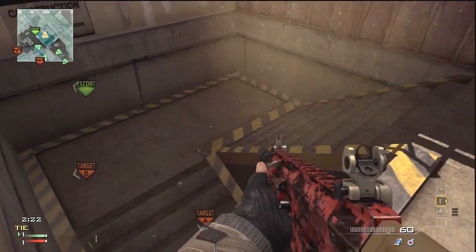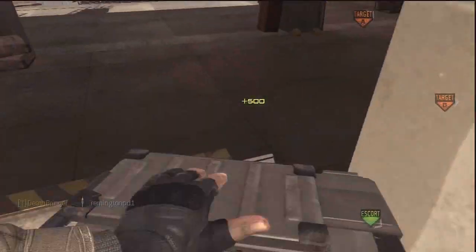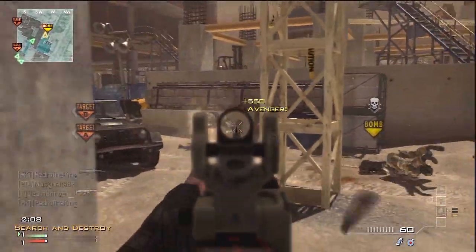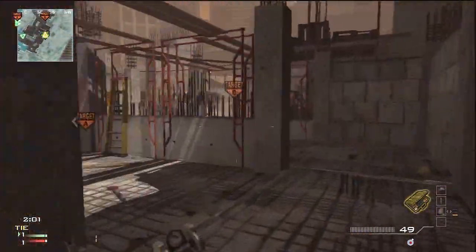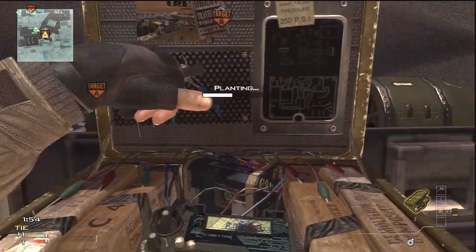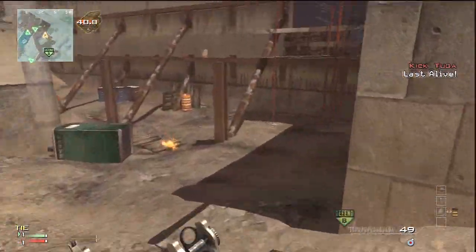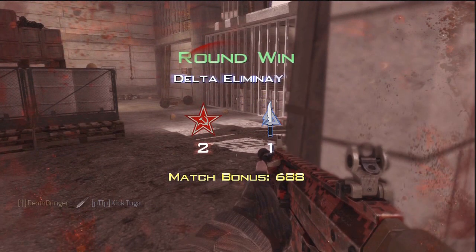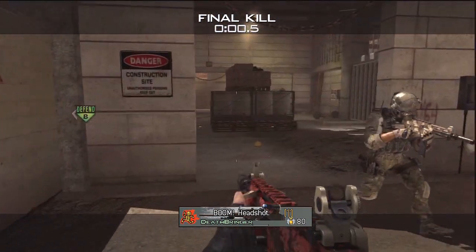The attachments I'm using on the ACR I probably wouldn't recommend, because this isn't the best setup for the ACR. I was using Kick, and honestly I do not know why — it's an accurate enough weapon anyway, so you really do not need Kick. The best attachments I would use are a silencer and extended magazines. These are extremely good attachments to be using on this weapon to do well in Search and Destroy.